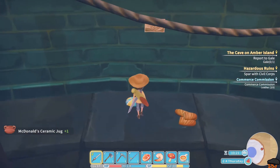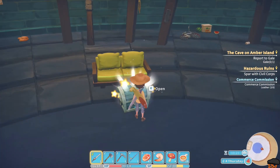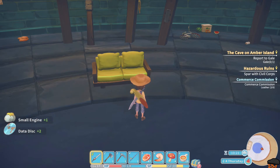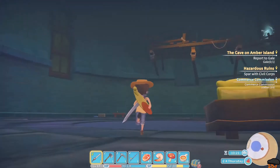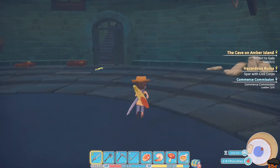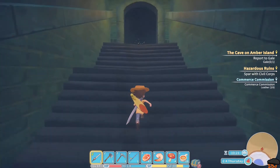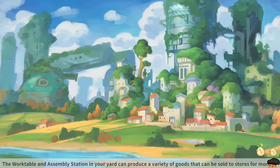Let's open the chest. Got a small engine and some data disks. Those arrows are clearly telling us we need to go out this way. Exit. And that's it for the cave — that was fun.